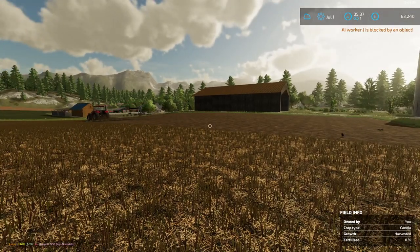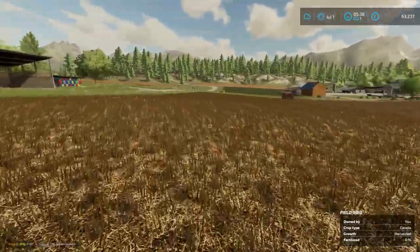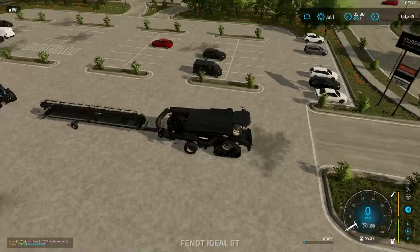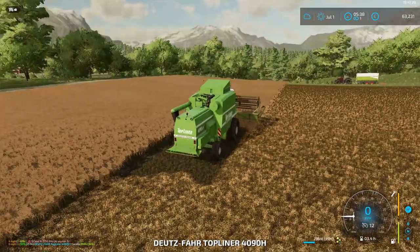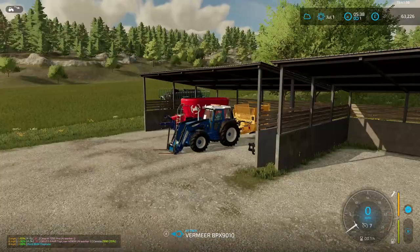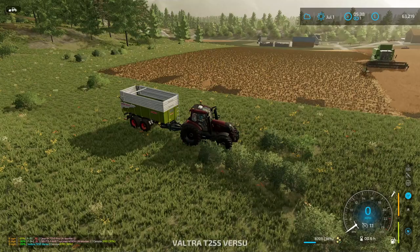Welcome back everybody to Farm Sim 22 here on Goldcrest Valley. We're picking up where we left off — one of our farm hands is getting our fields cultivated after harvesting, and our other worker should be getting on with harvesting the other combine. That trailer flashing through is because we've picked up some contracts, and we'll worry about those once we've got our own stuff done.